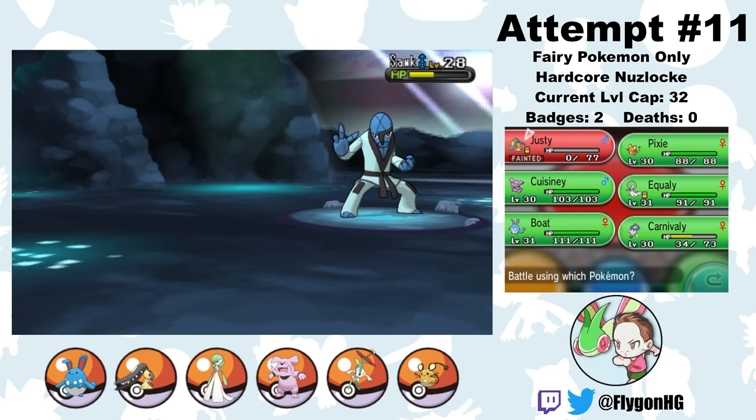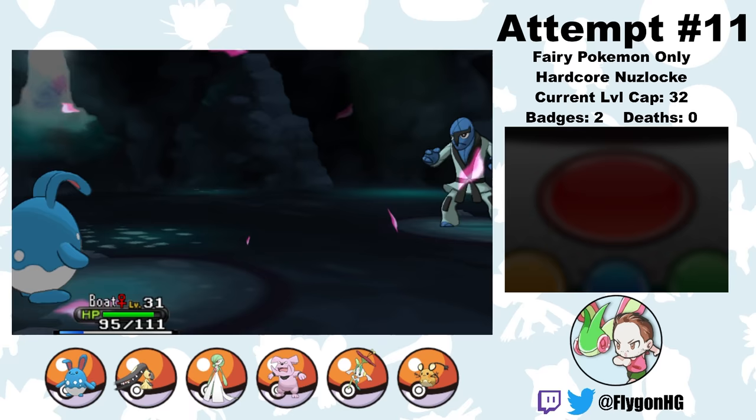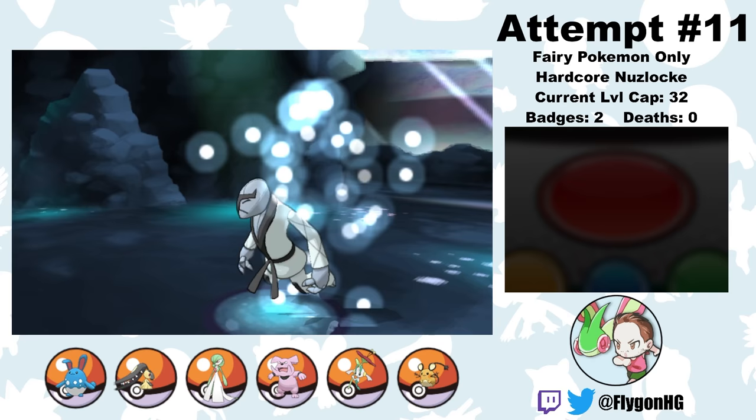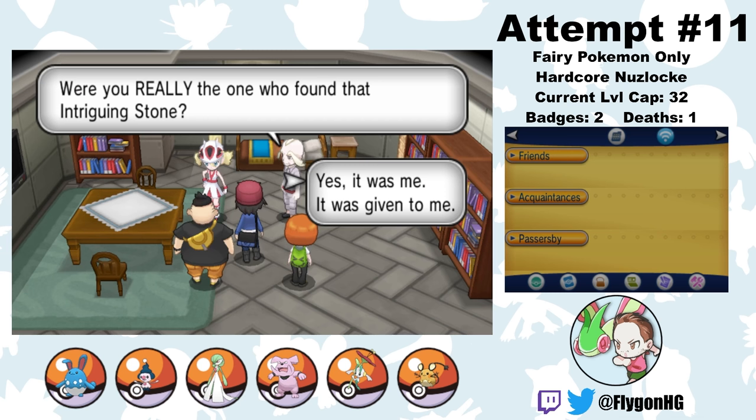Here's a fun fact: in Pokemon X and Y, about 90% of random trainers' Pokemon will just have their level-up movesets. But for whatever reason, certain trainers don't. So Black Belt Igor's Scrafty knows Bulldoze, which crit kills Justy. That's a really bad death considering that Justy is my only Pokemon not weak to Poison, which is a pretty common type amongst Team Flare members. But c'est la vie. Welcome to the team, Implay-E — just know that the second I get another team member, you're getting the boot.